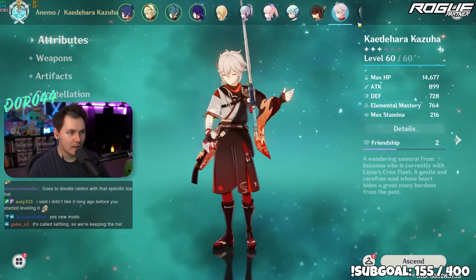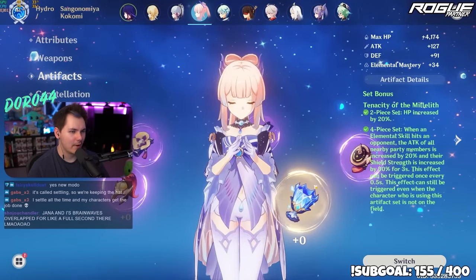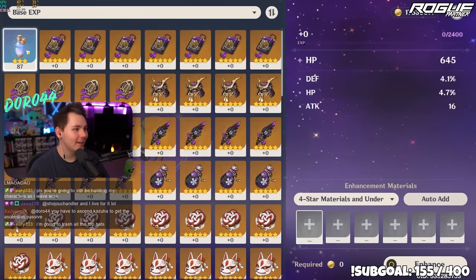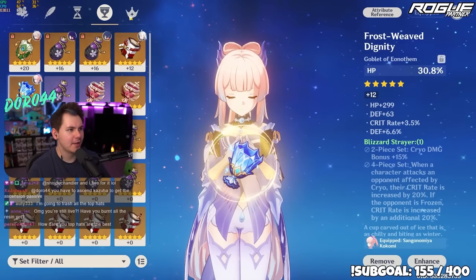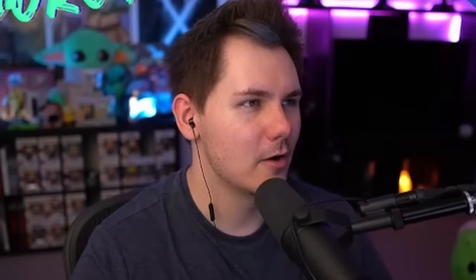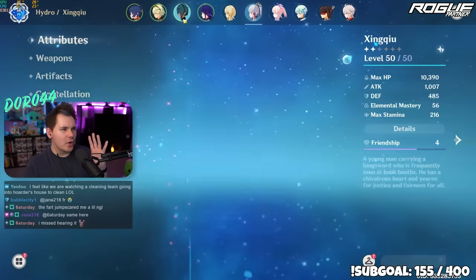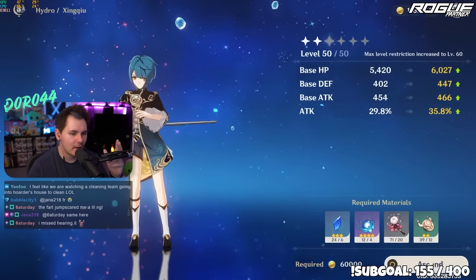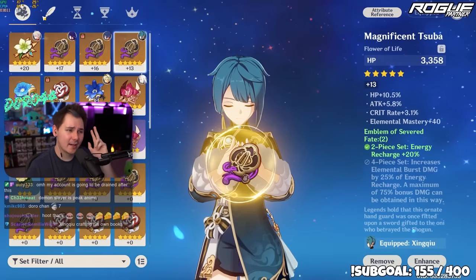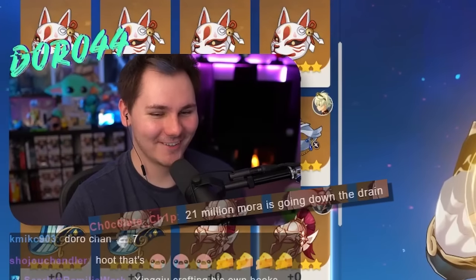Kokomi — we've got four-piece Tenacity of the Millelith, HP/HP/ATK. I just need her for Hydro application and heals. Her HP is up to 27,000 — that's gonna have to do. What do we have for Ayaka? The four-piece Blizzard Strayer set — 28/138 crit ratio, that's actually not bad. That'll just have to do. We only have Xingqiu left. He's at level 50 — we're gonna get him ascended. He deserves to be ascended. Two-piece ATK, two-piece Emblem — these are just gonna have to do.